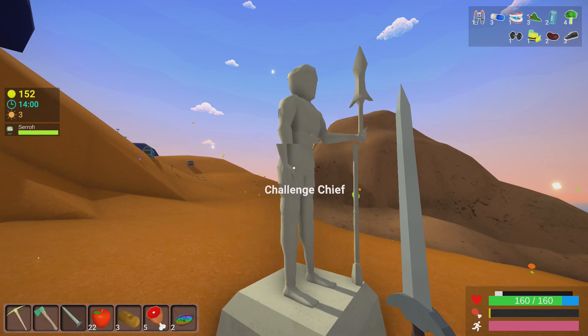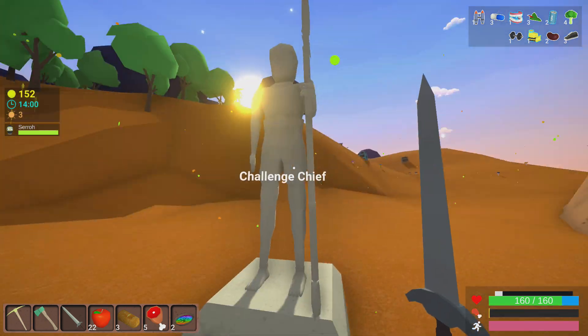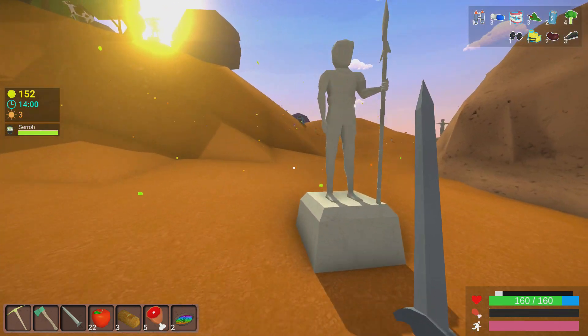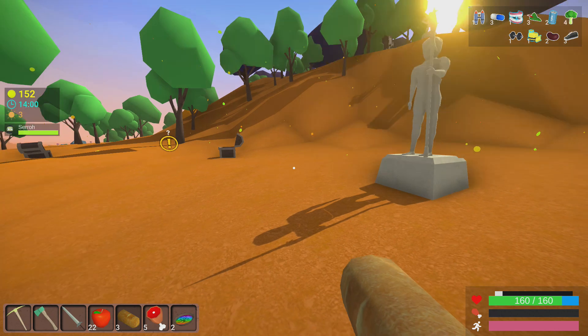We have found our first Chief totem here, and he looks pretty interesting - this is about what I thought he would look like. We're going to go ahead and spawn him in, and I might try to snag a screenshot as well without dying.